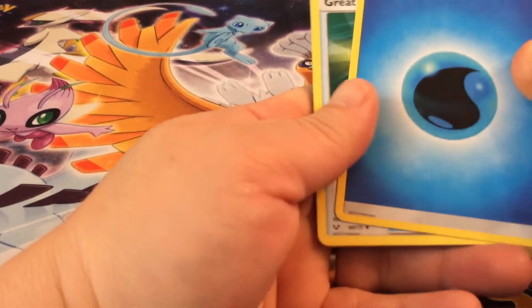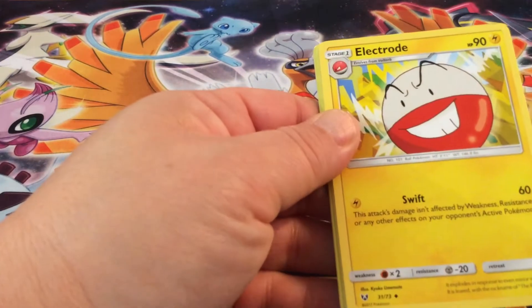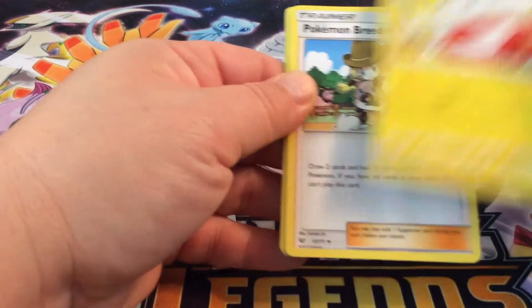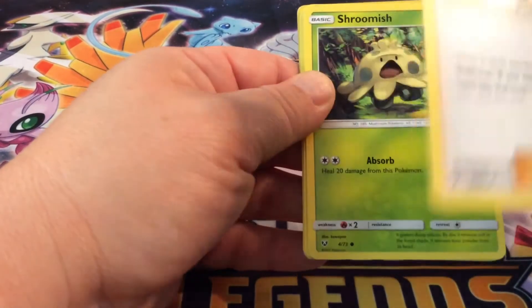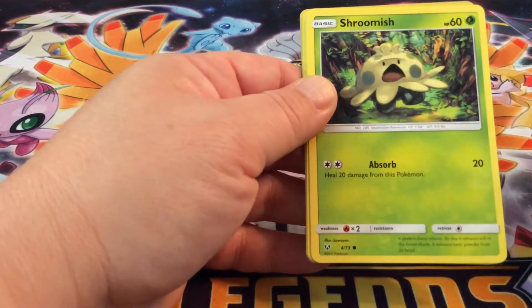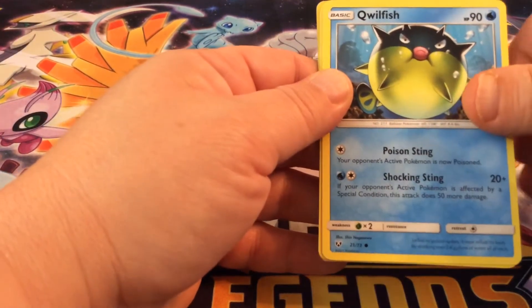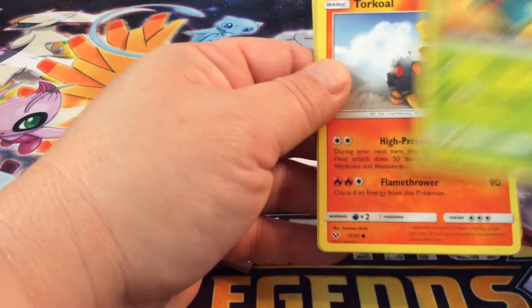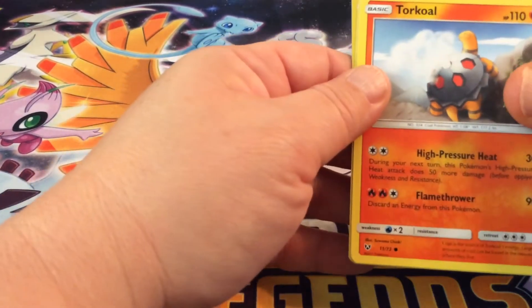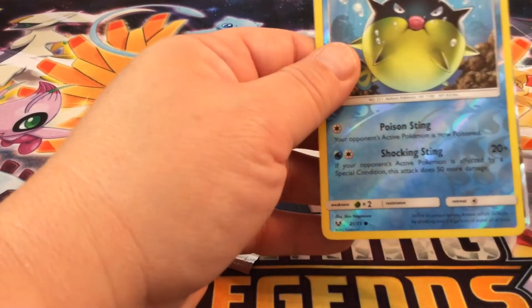And then we have Grape Ball, Electrode, Pokemon Breeder. I've wanted that card! Yes! I want the full art especially. Shroomish, Quillfish, Ivysaur. Oh yay. Torquo, Bulbasaur. Oh, that's the evolution. That's nice.